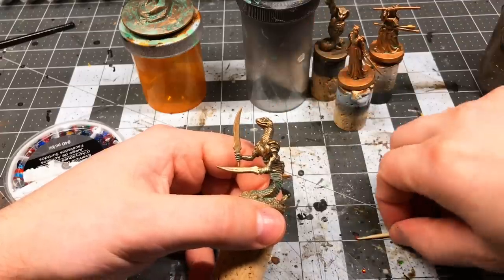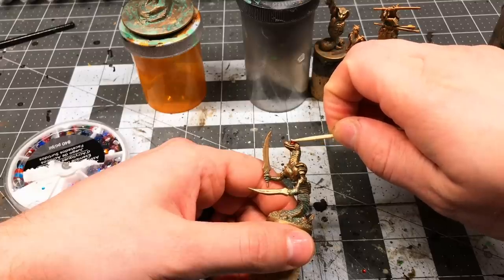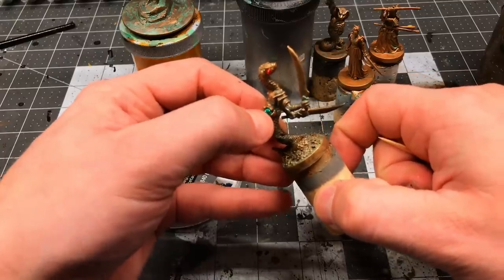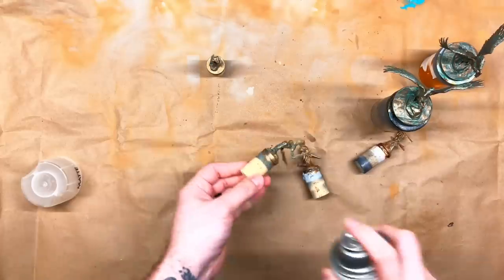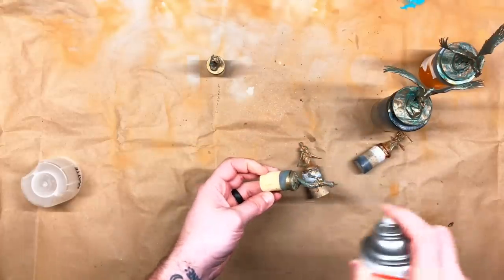One of these statues was just begging for some bling, so I used some cheap plastic crystals on the eyes and on the back where there was a weird empty nook. I finished off the pieces by giving them a clear coat of Krylon's Crystal Clear matte varnish.